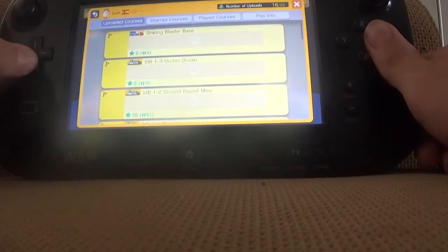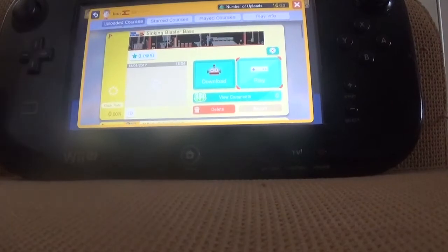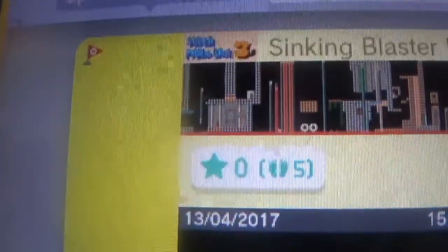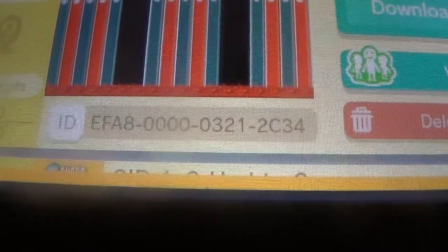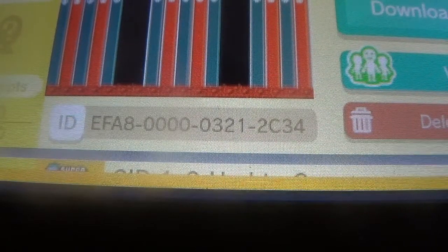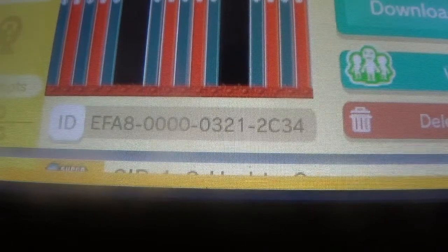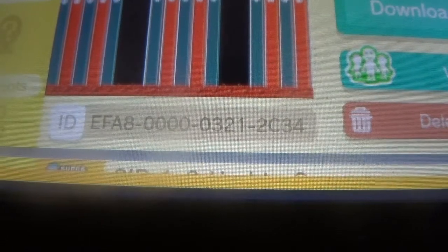Today I'm going to show you a level called Sinking Bloster Base. Here's the thumbnail, and here's the stage itself. It only has five plays because I just uploaded it yesterday. Here's the ID if you don't want me to spoil the level and you want to go play it yourself: EF-A8-0000-0321-2C34. Well, that's the ID. Let's get on with the showcase.